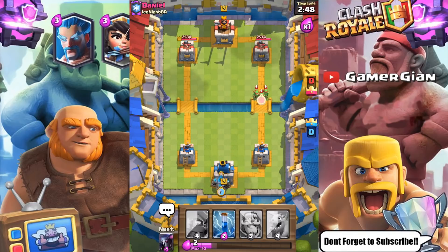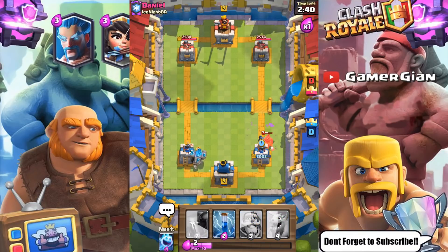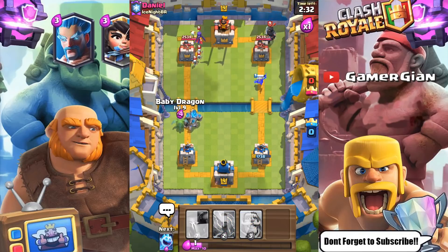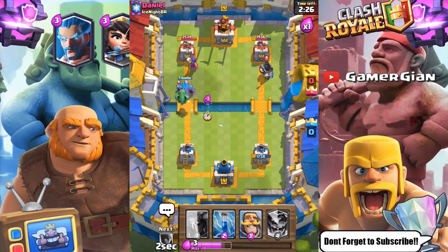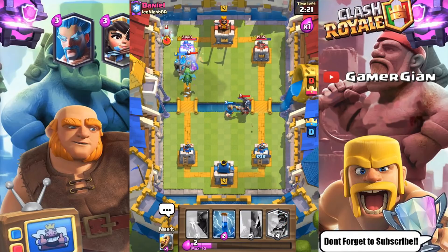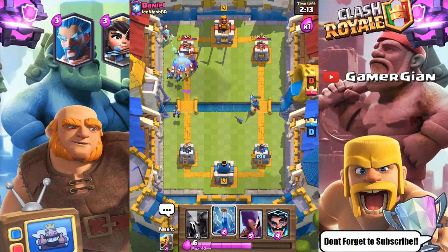Chances are they're not going to have a card that's going to be able to kill the Golem. I'm going to let those Spear Goblins get the damage off. Can't let the Hog Rider — that will take out about 1,200 health — so I'll let them get the two hits off there. I'm perfectly fine with the Witch and the Dark Prince. I think Mini PEKKA should be able to take off the Dark Prince. All I'm going to do is bring the Dark Prince over, and then the Witch should be able to go down with the explosion of the Golem. We're in really good shape right now.